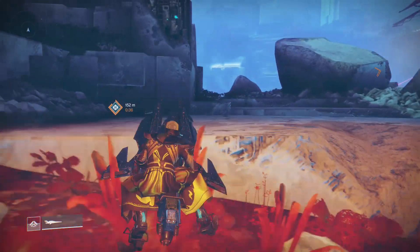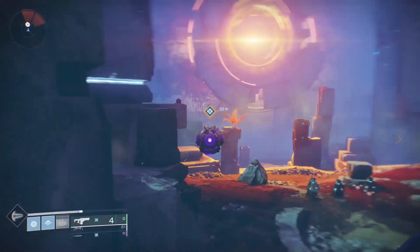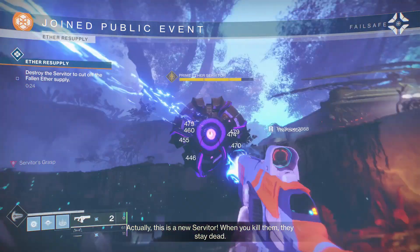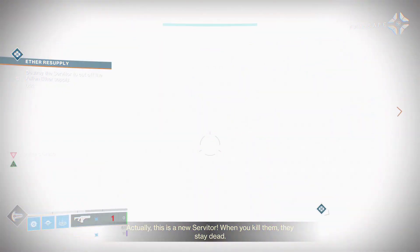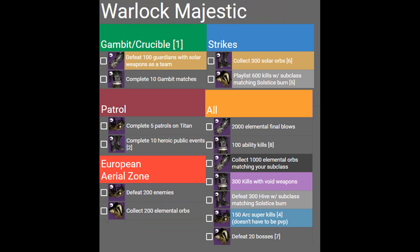I would do the Aerial Zone last to check how many key fragments you have for packages. For EAZ, you need to defeat 50 enemies with a Void subclass, which automatically completes the other 50 enemies objective. You will likely need to do multiple runs to get more packages. Make sure to use something that can get precision kills like a hand cannon. After all that, you can upgrade your armor at a statue. Now that you have the Majestic set, you can purchase Universal Armor Ornament Glows from Eververse.